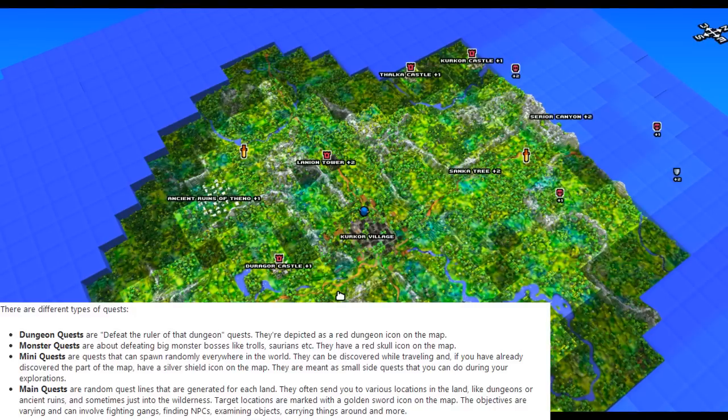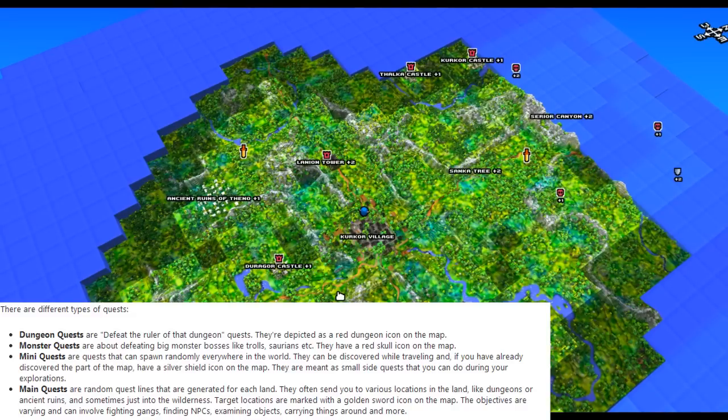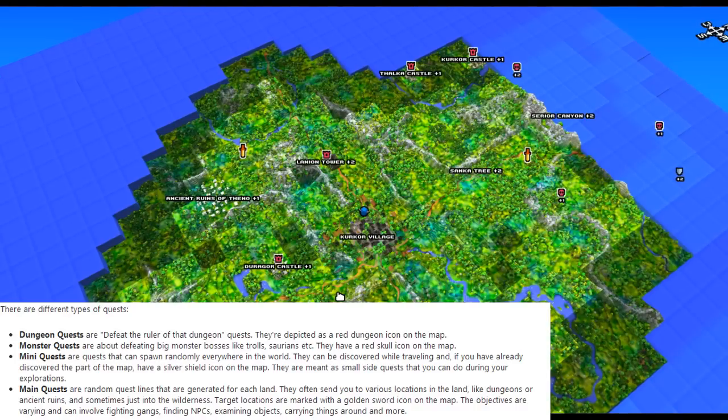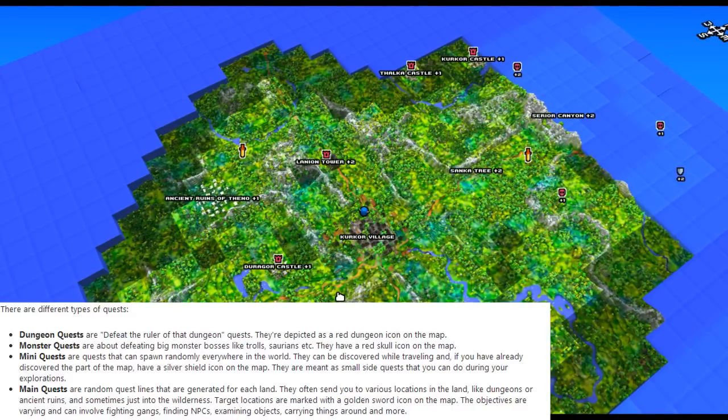Then we've got mini quests — quests that can spawn randomly everywhere in the world and can be discovered while traveling. If you've already discovered that part of the map, they have a silver shield icon. You can see those on the right side of the map and at the bottom of this screenshot. They're meant to be small side quests you can do during exploration — like, oh, you're discovering new land and someone says 'can you go get me some gold?' It's not going to take up a lot of your time.